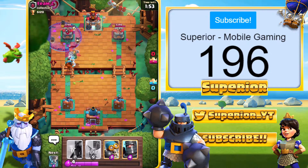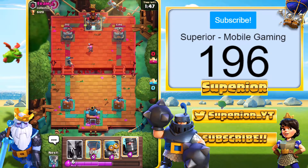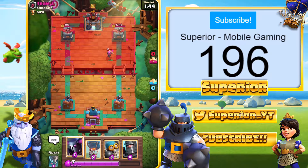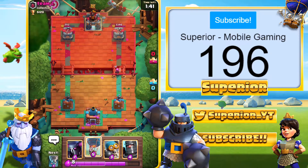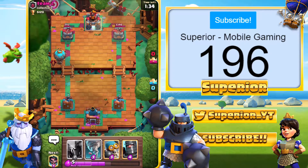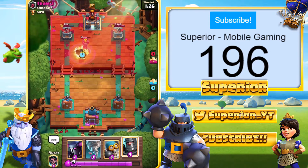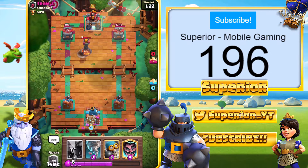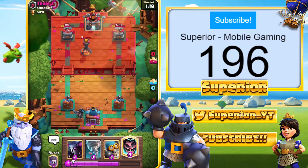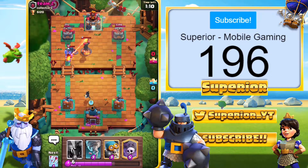The Firecracker is going to get taken out before she gets a shot off, which is fantastic — Firecracker does no damage right there. I'm going to go with the Balloon. I expect minions or a Minion Horde — nope, Inferno Tower. Balloon will get taken out; it won't actually damage the Inferno but we do get the death damage. So we're seeing the Mini Pekka right there — Mini Pekka should get pretty weak and taken out in just a moment.